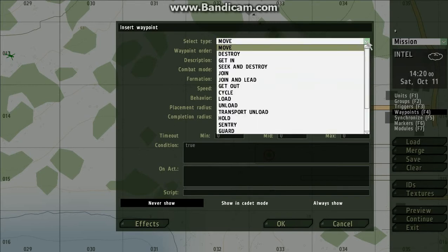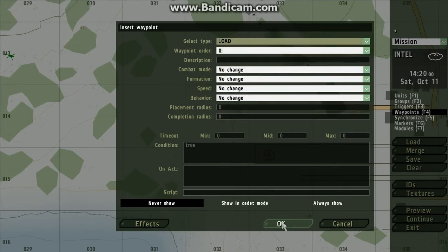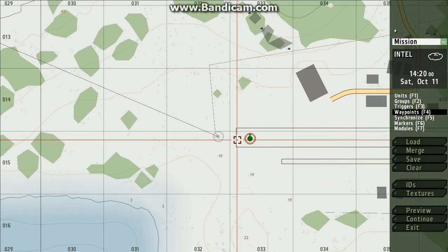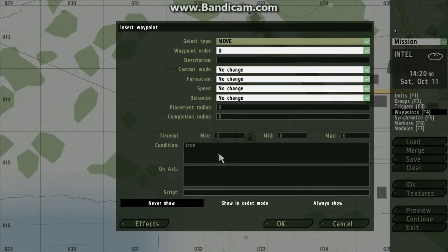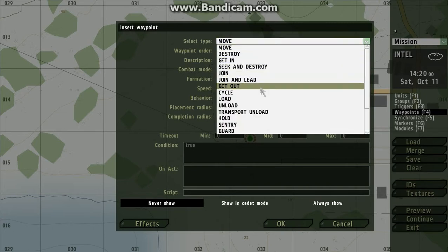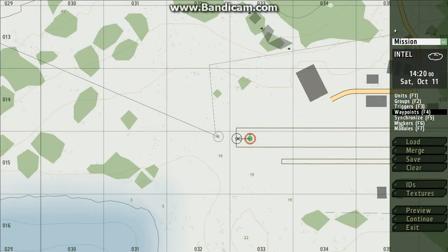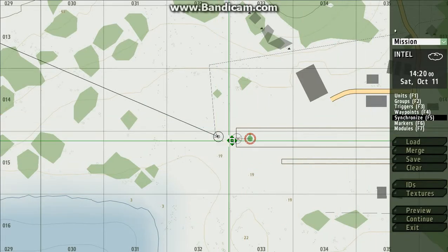Go to waypoints and markers. I'm gonna make it go to 'Load' — click it like that. Then click on the character and make a waypoint near the Load point right there.